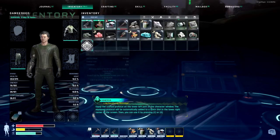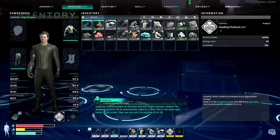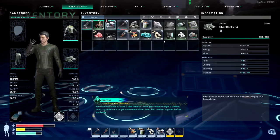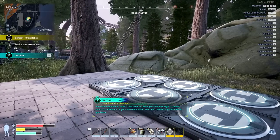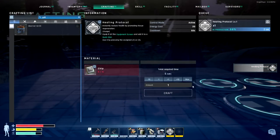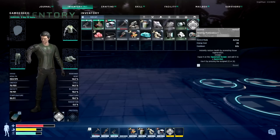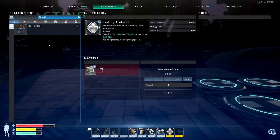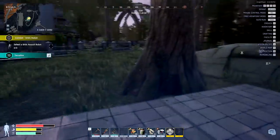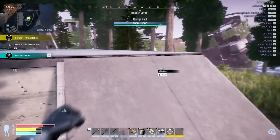Equip the crafted protocol on the lower left part of the character window. The equipped protocol will be automatically added to a quick slot in the lower right corner of the screen. Then you can use it by pressing its exclusive quick slot. Perfect. You need materials to craft a new firearm. I think you'll need to fight a combat robot. So make sure you get some ammunition, food, and medical supplies before you leave. We're going to chop down a couple of things here. We're going to have to make ourselves a campfire by the way. It took five chips — we gave me two health protocols because I wasn't clicking on it properly. We need to go and find ourselves some more metals.